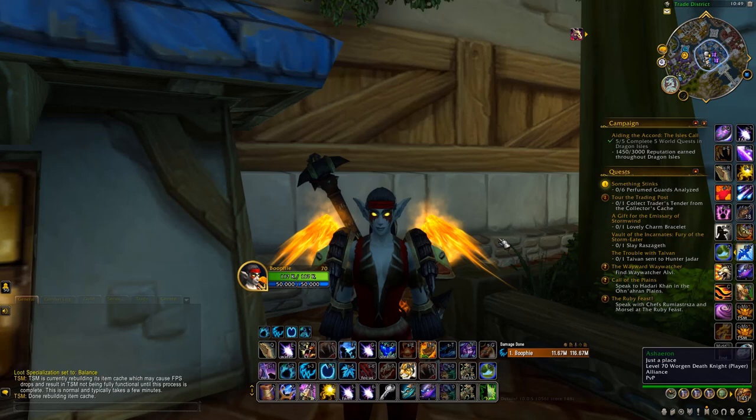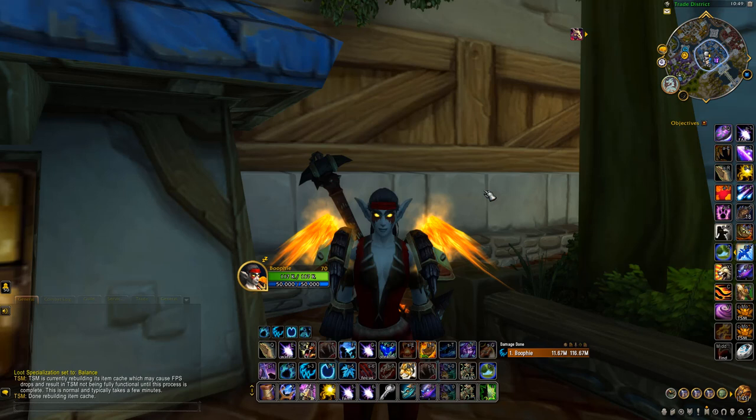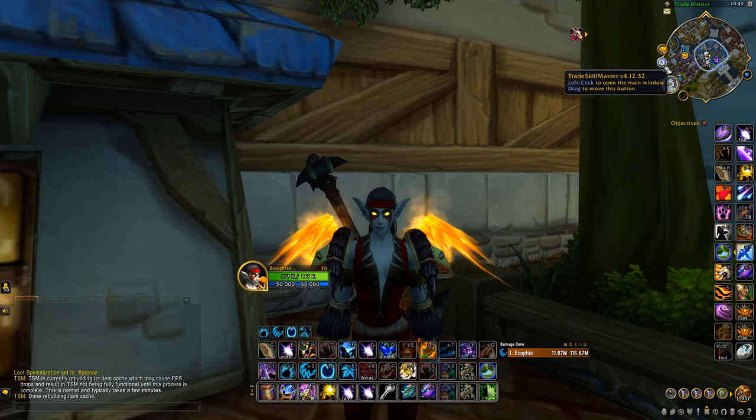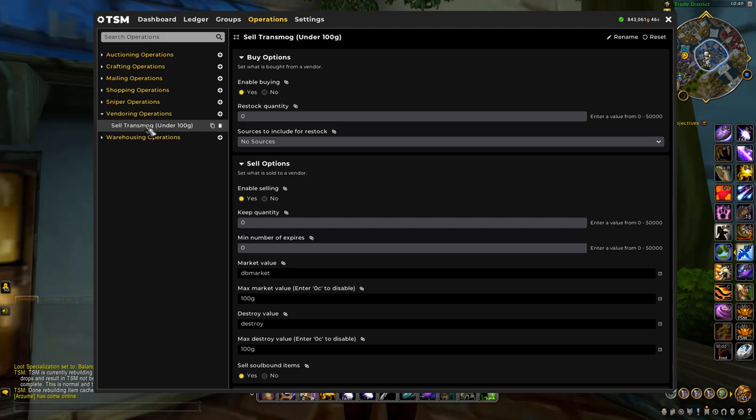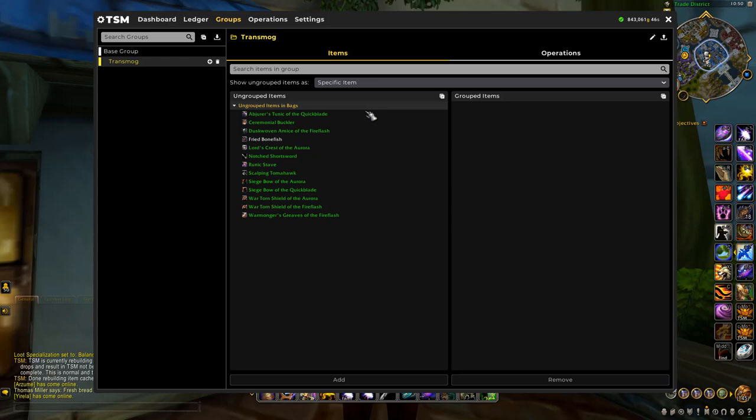This is my main druid — the character I'll be doing all the farming on. It's an Alliance druid on the same server as Buffy Mogs. It's set up with the same TSM vendor settings: anything under 100 gold automatically gets vendored.